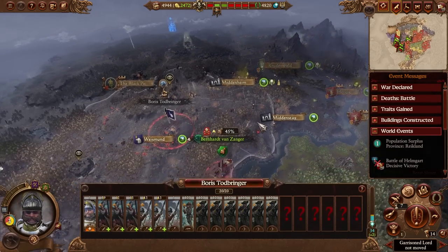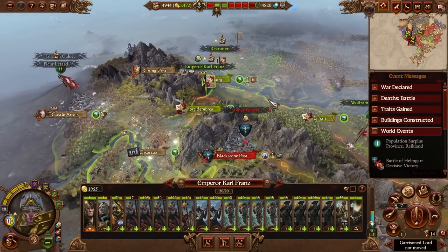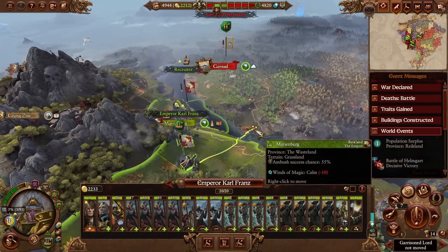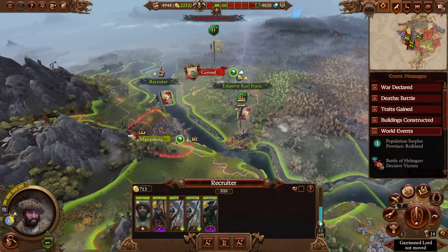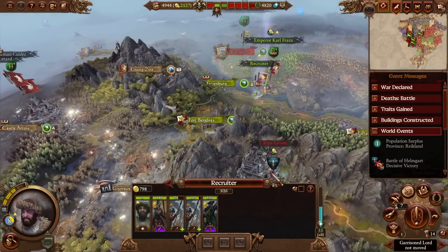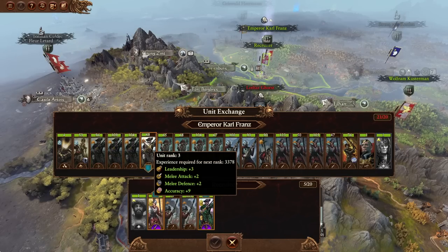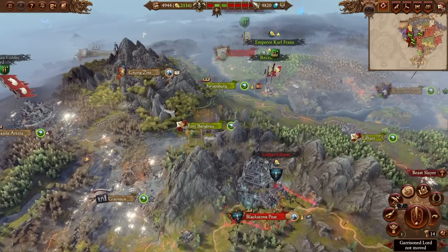Most likely Todd will retake Middenheim next turn. I was actually kind of looking forward to fighting the beastmen again, but I'm sure he'll fight them in the near future. Now Carl - several things. First of all, you're going to move here, go into Encamp, and stay in our territory across the water. Then we're going to transfer your stuff to you - both the Deathjacks and the Sigmar Sons in replacement for you - and they're a higher tier, only by one though. These ones will level up soon I'm sure.